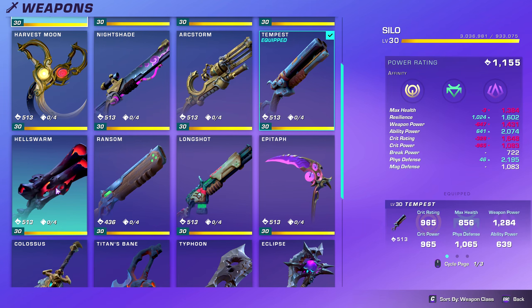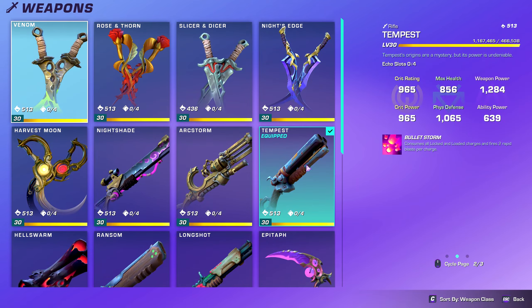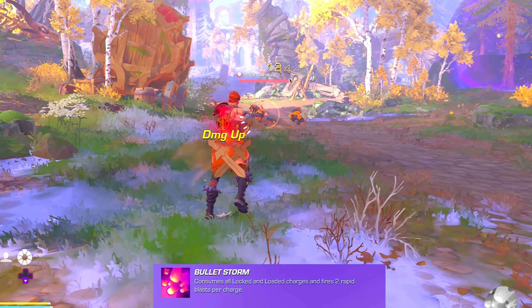Just as a quick stat comparison, we're going to look at Tempest and Hellswarm. You can see that Hellswarm kind of sacrifices attack and offense for more resilience, which is defensive, and it gives you more ability power.